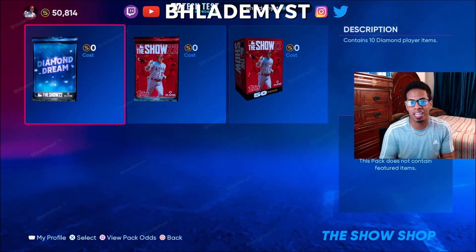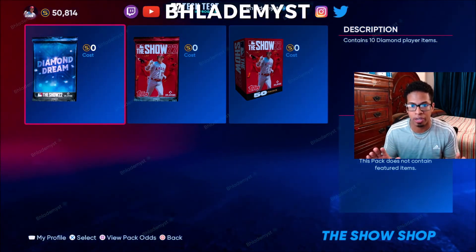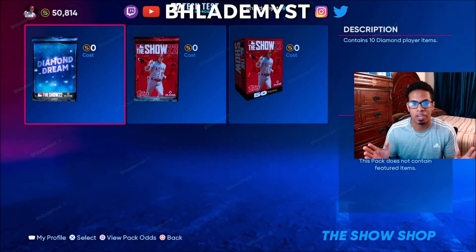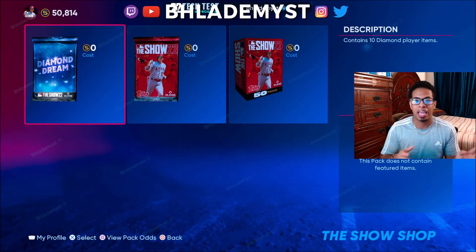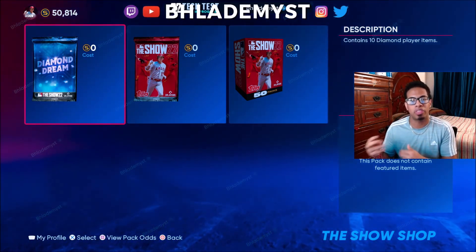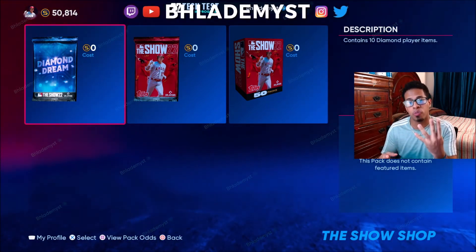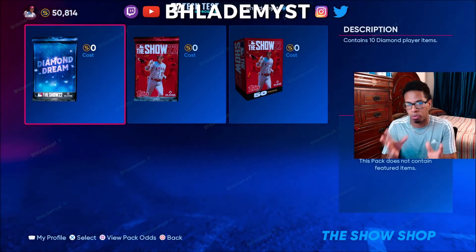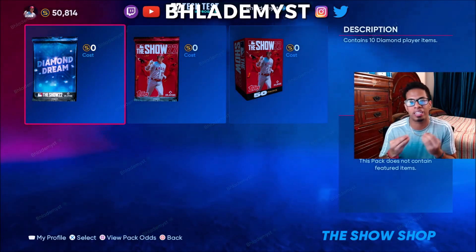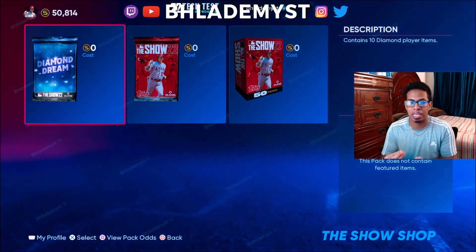I think they should follow a scaling rubric for overalls. In the first month, except for live series players, the highest diamond you could get is maybe an 87 or 89. Then the next month it increases by two, then two more the following month, and two more the month after — so four months into MLB The Show, the highest overall you can get is a 95. This allows live series players to last much longer in the game cycle and makes them so much more valuable.